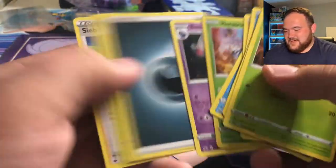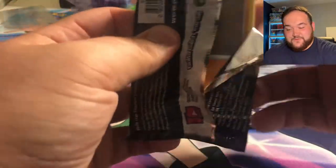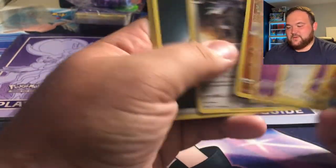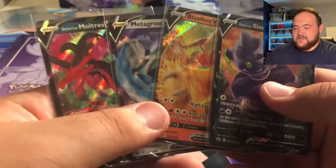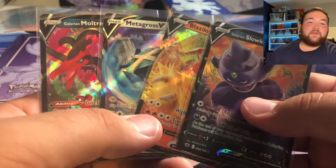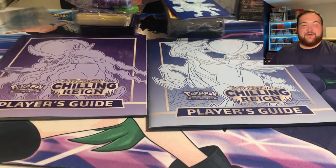Another green code — Haxorus and Banette. Two packs left — moment of truth. We got Rockruff and Sirfetch'd. This one is also a green code — we got a Crabominable, an Aggron, Dark Energy, and the likes. So we only got four V cards out of 16 packs — that's a one-in-four chance of getting a V hit. No full arts, no VMAXes, no rainbow rares. That's just how it goes with this set.